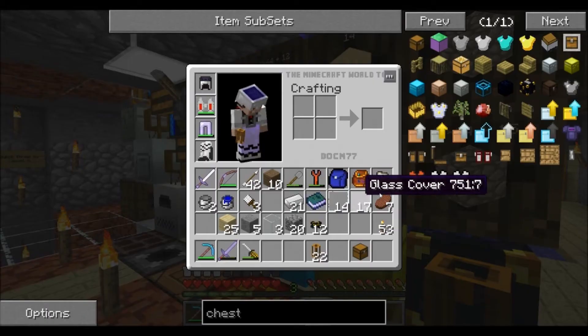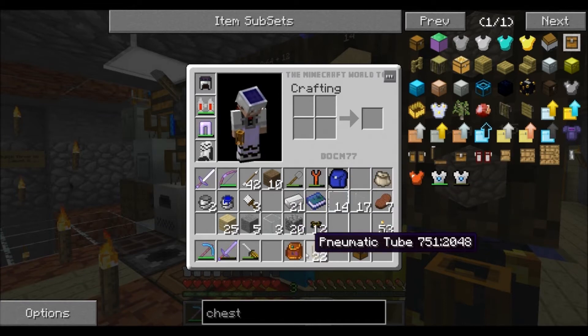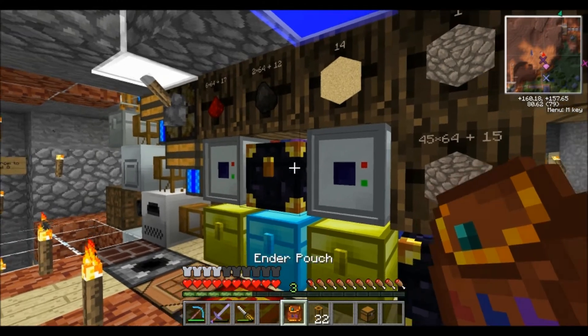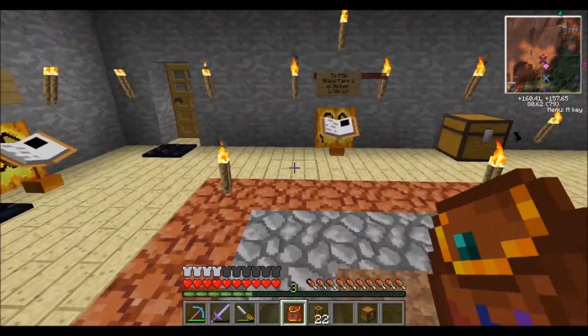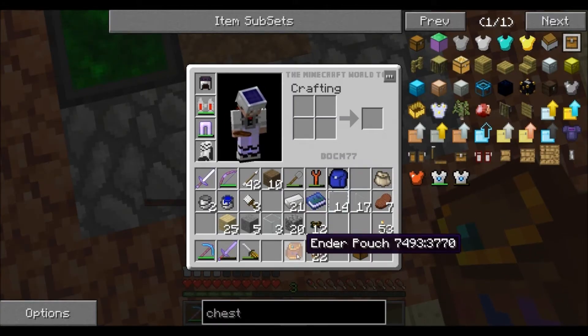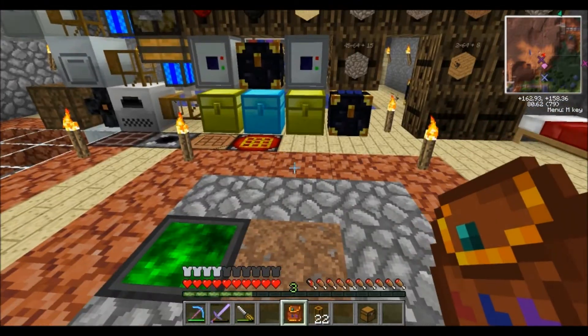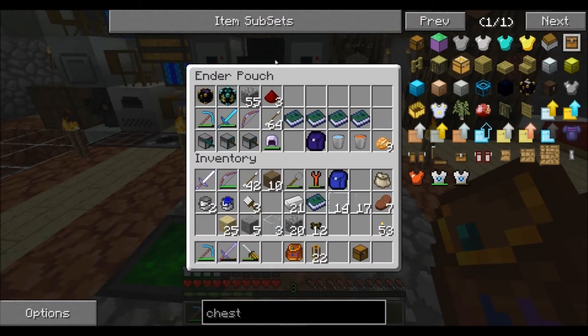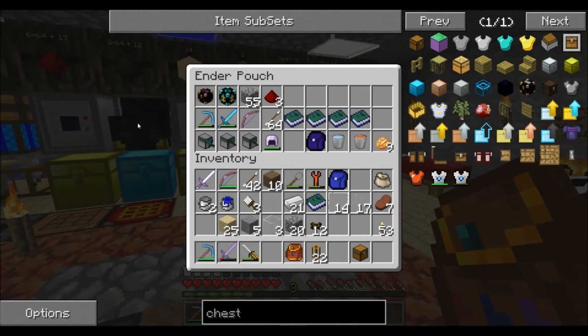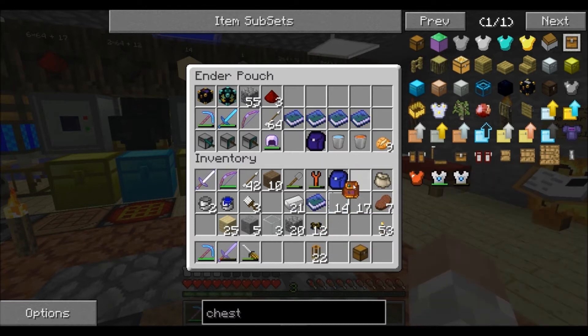In the emergency ender chest I keep turtles, a world anchor, another ender chest, linking books, water, lava, and similar things. With that in mind I can use this ender pouch, which has the same code as that center chest. If I open up this ender pouch it opens up that chest, so I can access it wherever I want — if I come across a diamond I can just throw it right in there and it'll be safe.